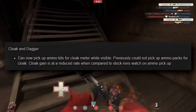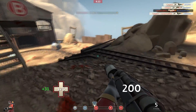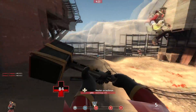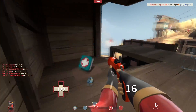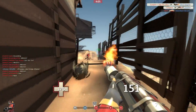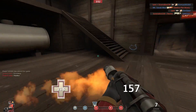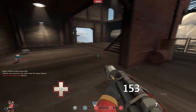Cloak and Dagger: can now pick up ammo kits for the cloak meter while visible — previously you could not pick up ammo packs for cloak. Cloak gain is at a reduced rate compared to the stock Invis Watch on ammo pickup. So now you can pick up ammo and it will refill your Cloak and Dagger. With the Invis Watch, a medium ammo pack is 50% and a full ammo pack is 100% — we don't know exactly the difference, but it's a straight buff. I think both this change and the 20% damage reduction for all watches are all because of the Dead Ringer — they're trying to make the other watches more useful while making the Dead Ringer still useful, but not as much.